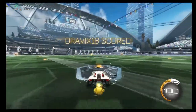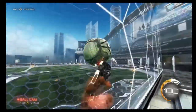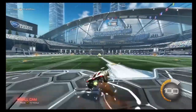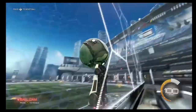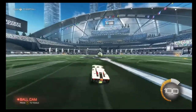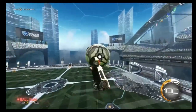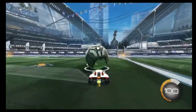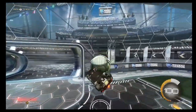So there are basically three types of air dribbles. The first one is the slow air dribble — a lot of freestylers do this: a couple of touches and then control it into the net.